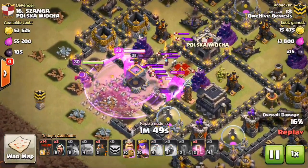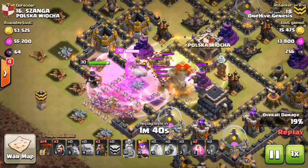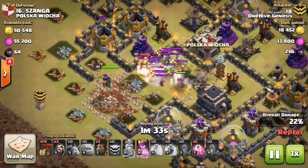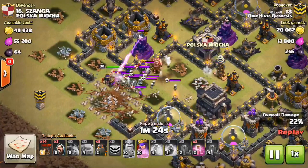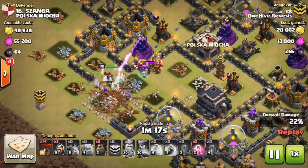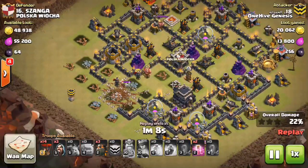The golems are taking damage from the CC troops, teslas, and wizard towers. He has a heal, but that's not going to do much. Not having the poison spell kills him — between the skelly traps and the witches, there are so many little troops that the king can't keep up and goes down quickly. The queen is a bit better off and does get those witches after popping her ability, but by then the golems are gone. Both air defenses are still up, and regardless of the poison spell, I don't think it would have been enough.